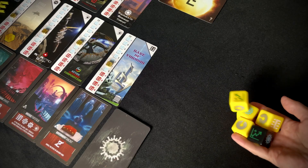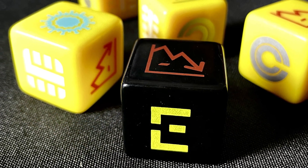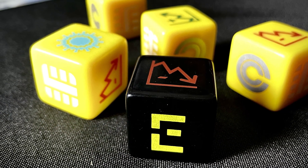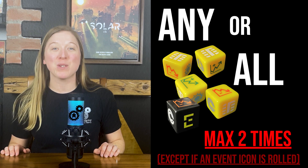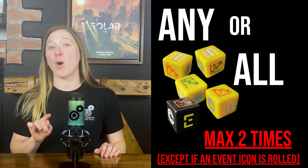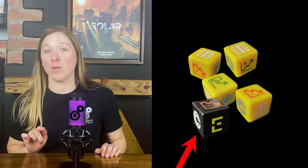Let's now learn about gameplay. On your turn, you simply roll the five communal dice, all of which are the same, except one has two event actions. This die is a different colour to the rest and is known as the event die. You may re-roll any or all of the dice up to a maximum of two times, with the exception of the event die.